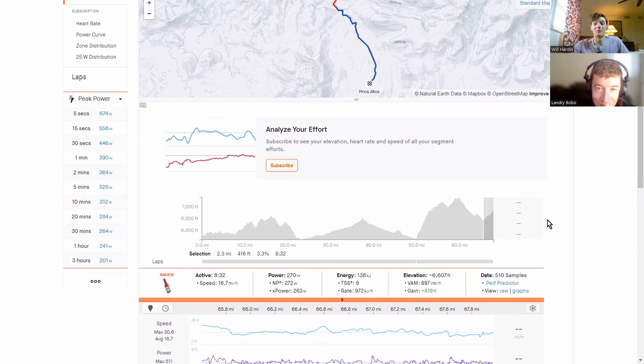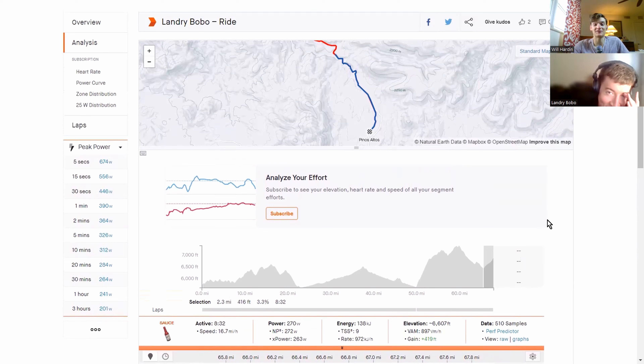A slow motion sprint of fatigued guys. You're going to have to save as much energy once you get over that as you can. It is really a climber's course, and it's often the most decisive course of the Tour of the Gila. It is savage.